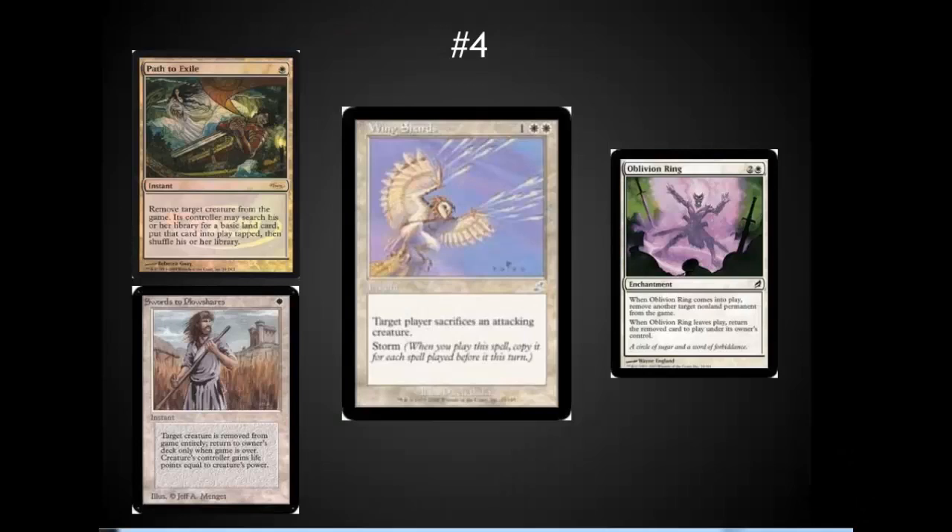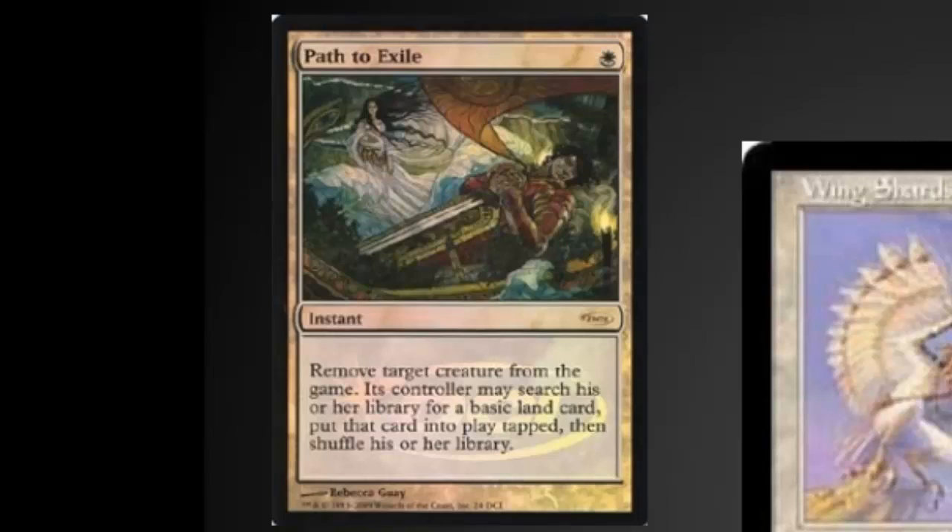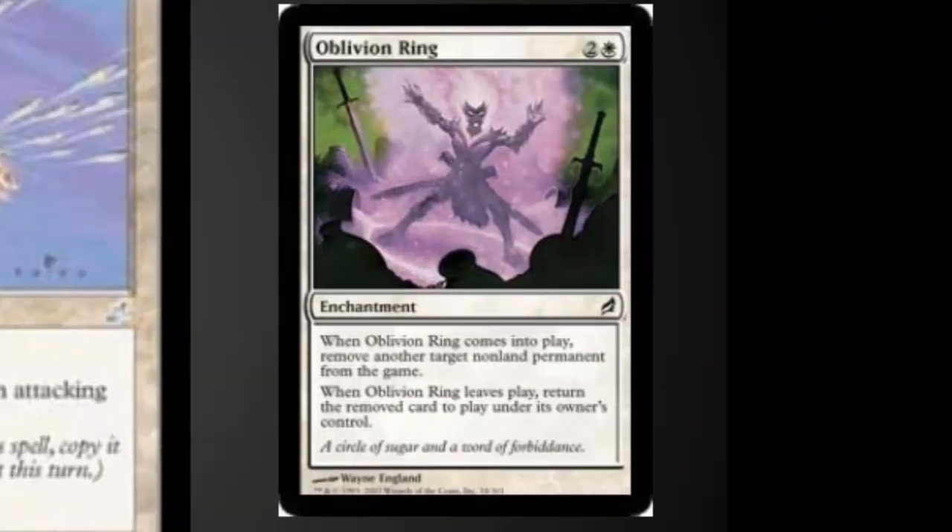Number four focuses on removing individual creatures — something that has been around since Alpha and Beta with Swords to Plowshares. My choice for the best targeted removal is Wing Shards, because it punishes someone for attacking you and casting a bunch of spells in the same turn. It also hits untargetable creatures since your opponent actually has to sacrifice them. Many friends make a strong argument that Path to Exile is the top choice here — it has removal, doesn't give life, and can even ramp yourself, something white is really missing. Oblivion Ring is another strong option, allowing you to remove any permanent, and it's a nice answer to almost any permanent out there.